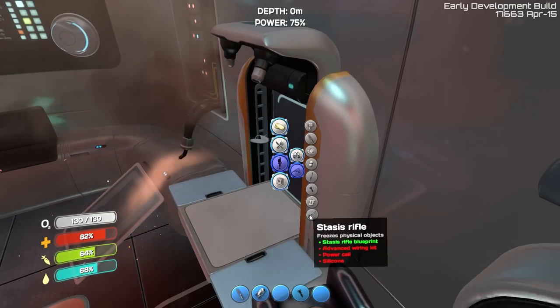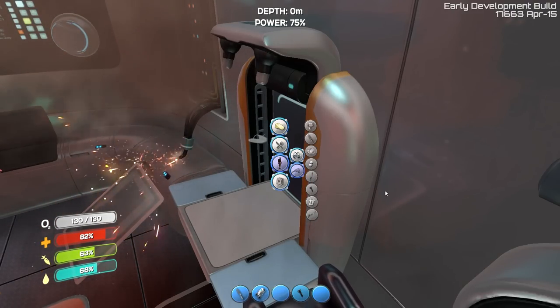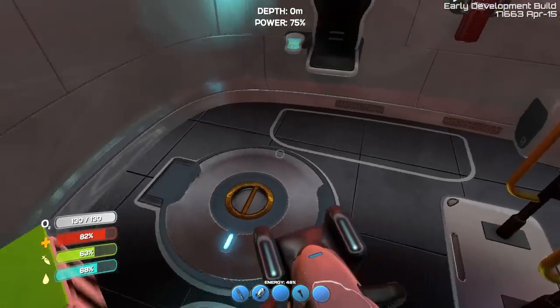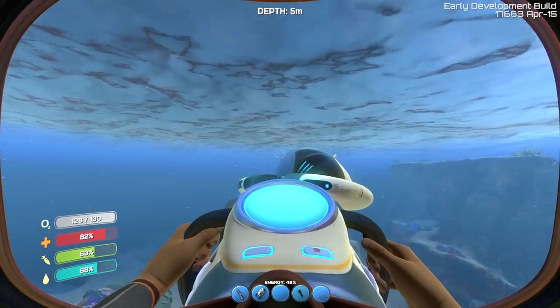For right now, I think I want to work on the Cyclops. I think that's going to be the first thing that we work on, and so in order to get that done, we're still going to have to go down to some of the deeper biomes, and it's going to get a little bit hectic, but I think it should be all right. Let's go back over here — we're going to need the sea moth for right now.